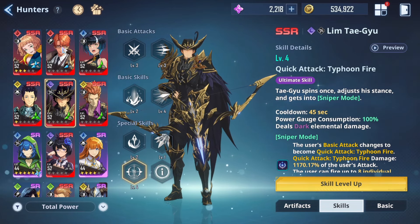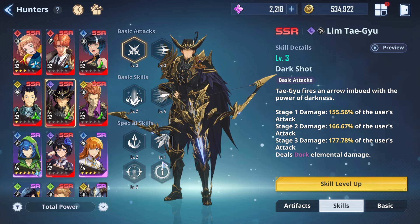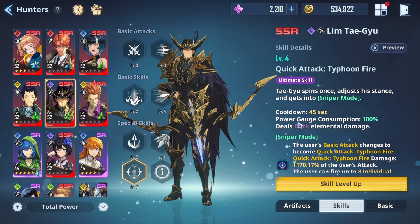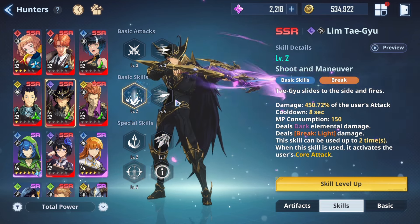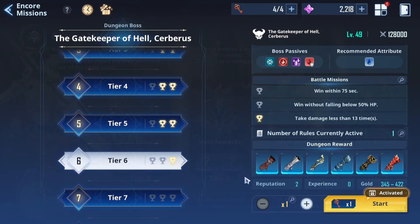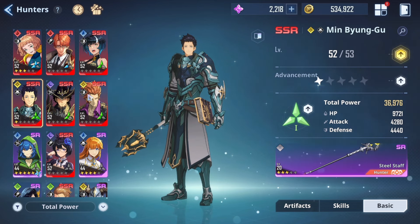His ultimate cooldown is 45 seconds, but if you do the rotation properly — using him as a support-DPS rather than a main carry — you rotate out to your other hunters, and by the time you switch back his ultimate is ready again. Use his ultimate, switch out, use your other characters, switch back, ultimate again. He's not a main DPS character; all his damage revolves around his ultimate skill. Just have him paired with a support character like that, and it works really well. That's the best build for Lim Taegu — this has been AzGamer, and I'm out.